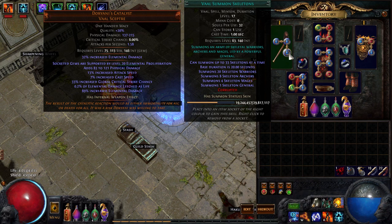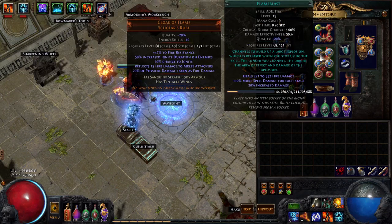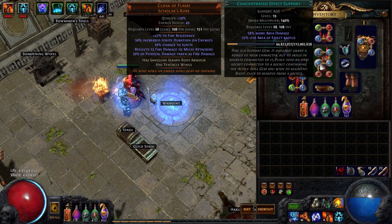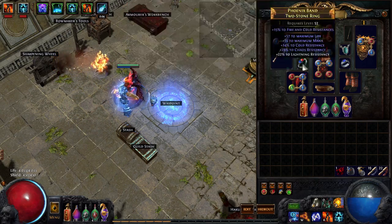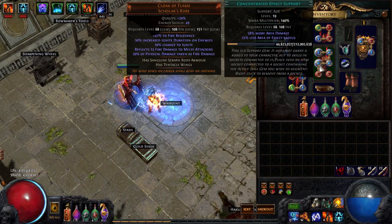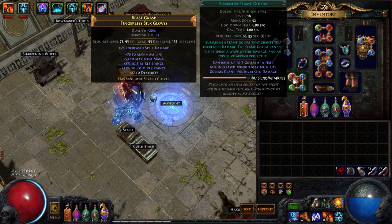I have Summon Skeletons as my Vaal skill just because it's the one I have — I got lazy. It's a five-link right now: Flame Blast, Controlled Destruction, for less spell crit or more spell damage, Chance to Ignite, and Concentrated Effect, though you could do Increased AoE instead — which would probably be better for clearing since it's a really small Flame Blast.